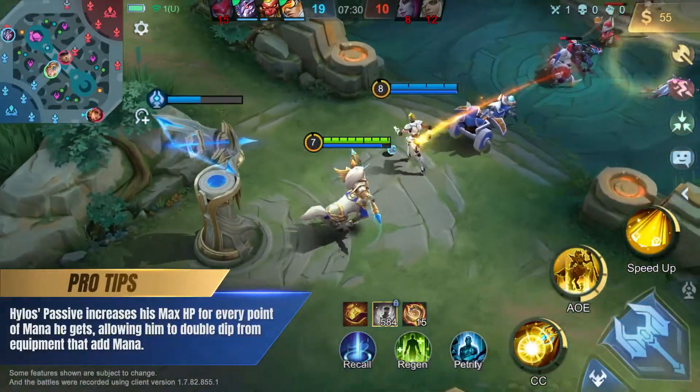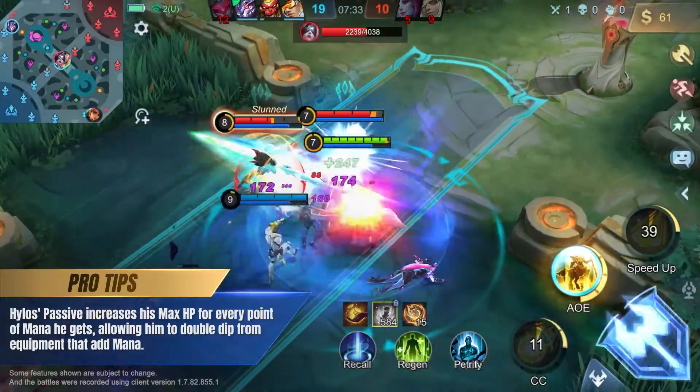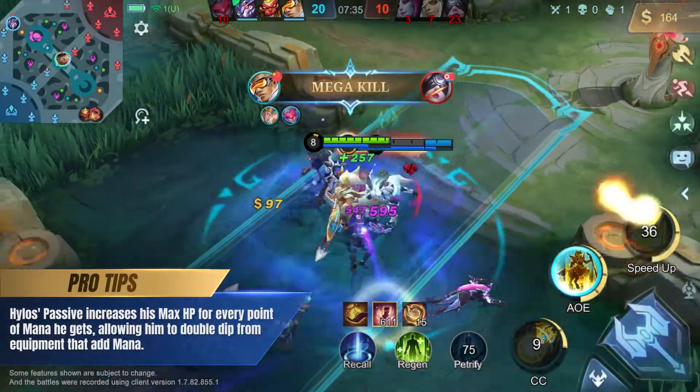Hylos's passive increases his max HP for every point of mana he gets, allowing him to double dip from equipment that adds mana.